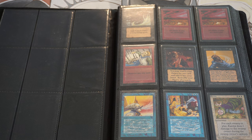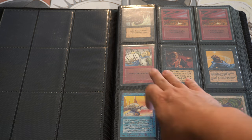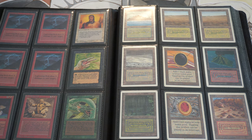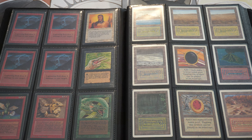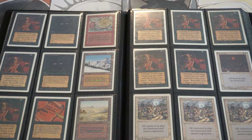It's Alpha, Beta, Unlimited, and some higher-end Revised. The Revised dual lands are in a different collection, which I'll show off in another video soon. That's an Alpha on top, and some Betas — beta Demonic, beta Lightning Bolts. We've got some beta and Unlimited duals, Unlimited Mox. I picked these up recently with the idea of trading them out. If somebody has a Weatherlight box or something a little bit hard to find, I'd definitely be happy to listen to trade offers.